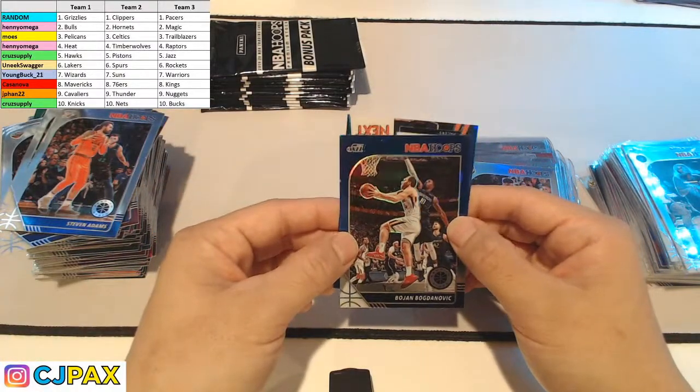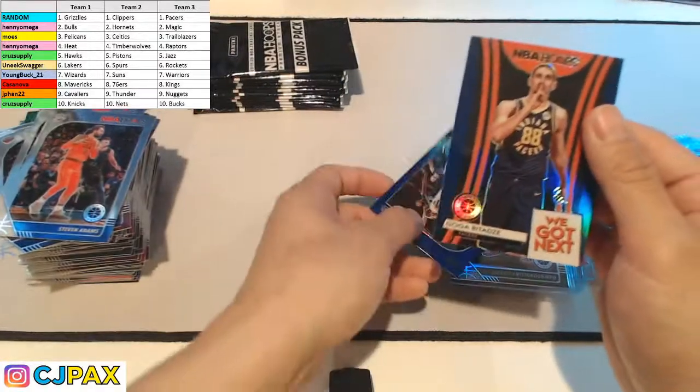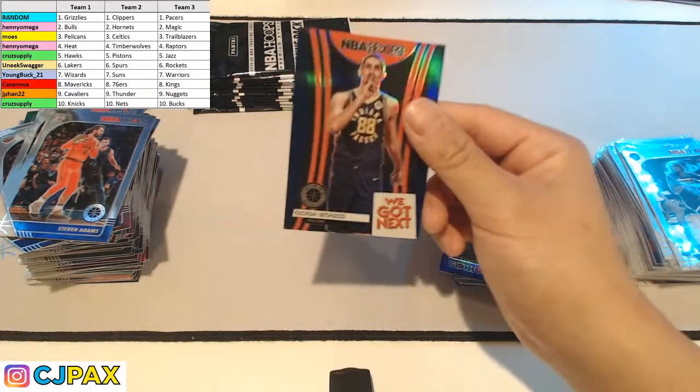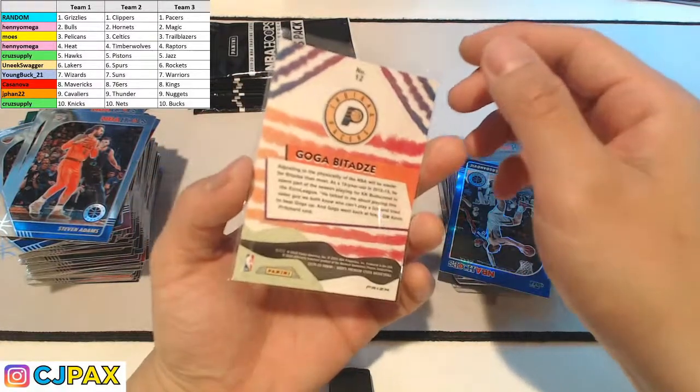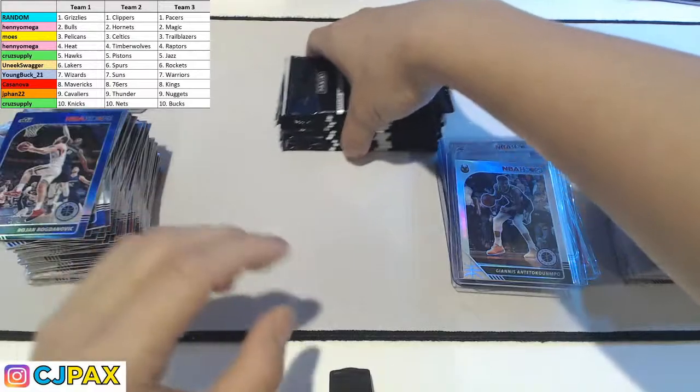Boyan Bogdanovic Silver and the Next Level. Goga — of course, how could I forget about Goga, the goat. Alright, now onto our Parallel Packs — we have 12. Good luck everybody.